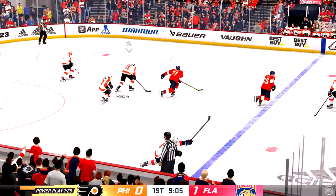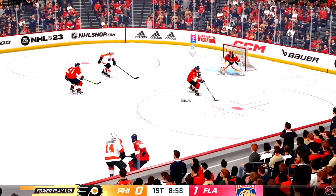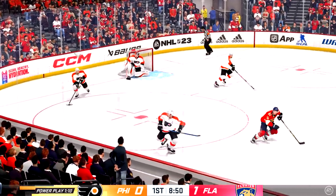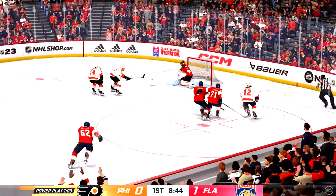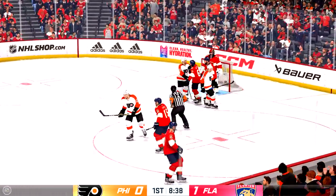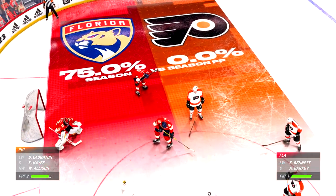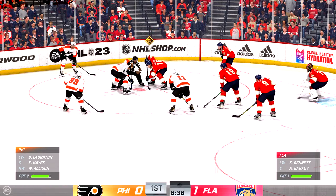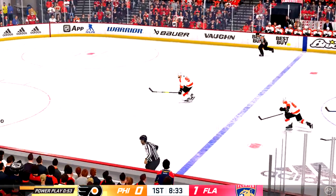Philadelphia's gained possession along the boards. He takes the feed. Florida's penalty killers get a hold of it. From their own end as they get a fresh set of legs for this man advantage. Philadelphia's in on the offensive attack now. Sends the pass in front! What a chance — how did he stop that one? Hays will look to win the draw to continue this power play. Play resumes as he wins the draw inside the offensive zone. Good clear.